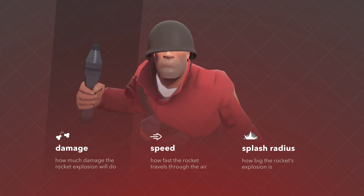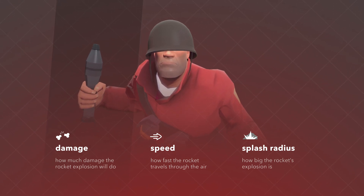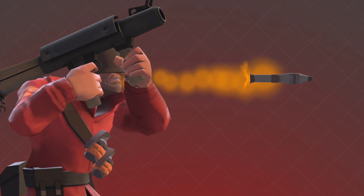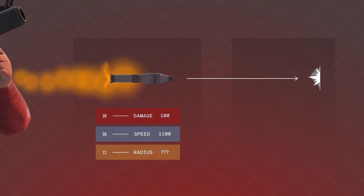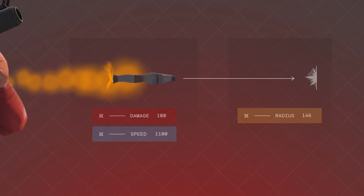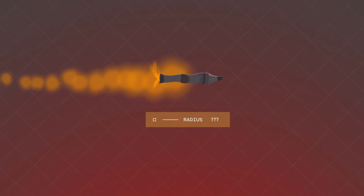A rocket has three main attributes: how much damage it does, how fast it goes, and how big its splash radius should be. When a soldier fires the rocket launcher, the rocket is spawned with the first two attributes already included, but the splash radius is left unspecified. Instead, the rocket waits until it hits something to calculate how big the splash radius should be. So while the rocket is flying through the air, it doesn't have a splash radius.